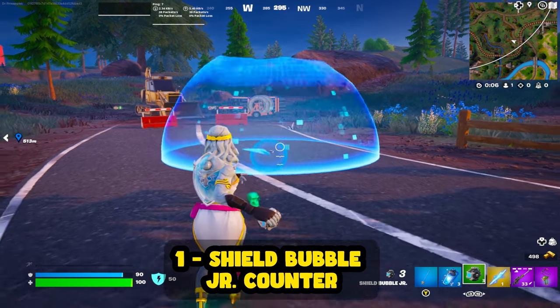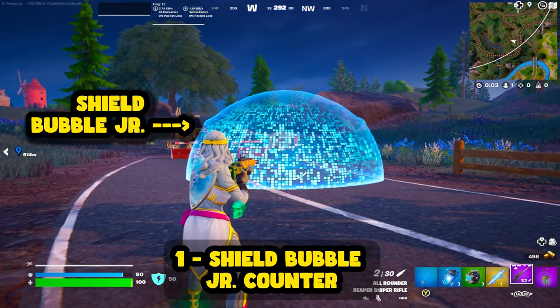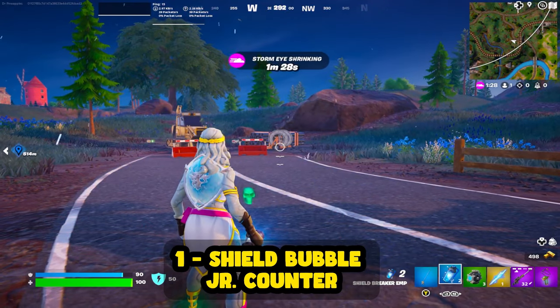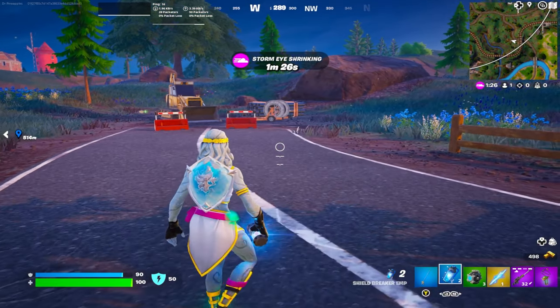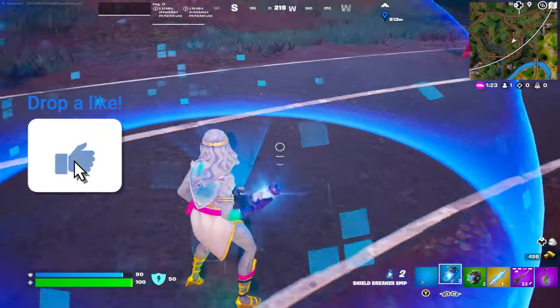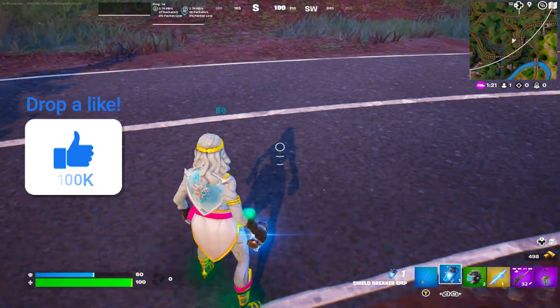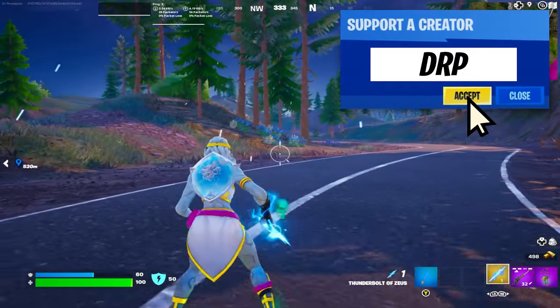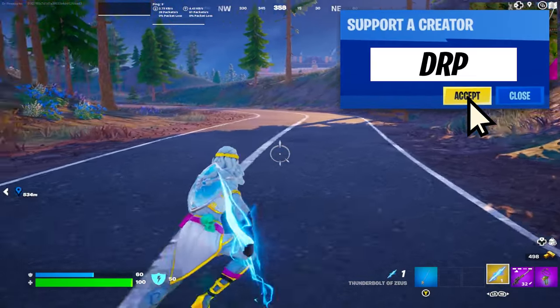The latest update added what's called the Shield Bubble Jr. to the game. You throw it down and it emits a protective radius that doesn't let anything come in. If you really hate dealing with these, the only real counter is to grab EMP grenades out of chest or floor loot and throw them straight at the Shield Bubble Jr. and it will deactivate. This has definitely come in handy a lot more times than you would think.